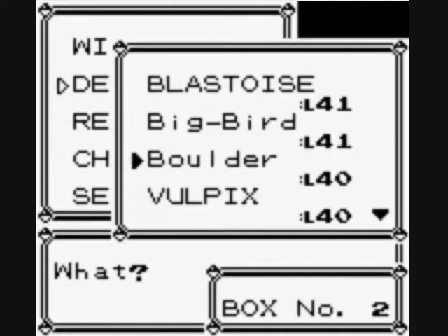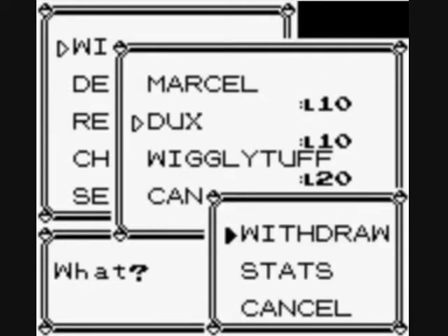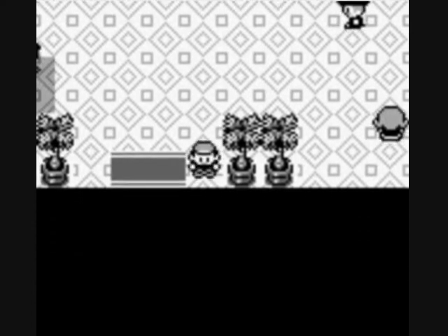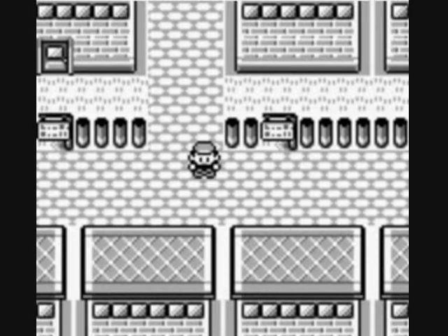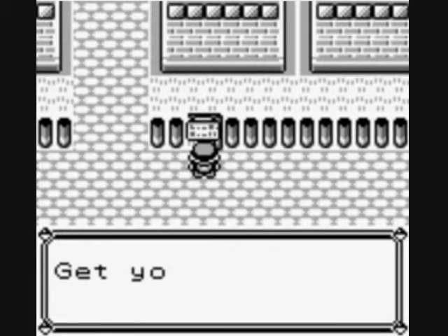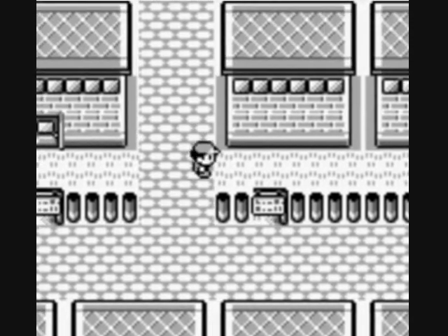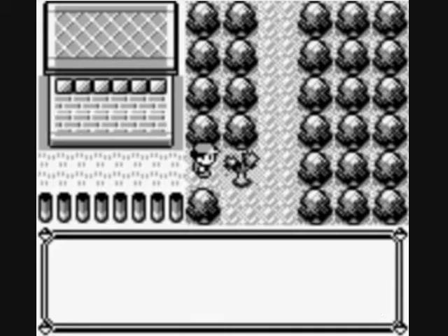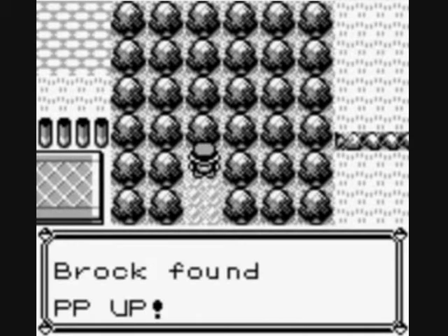We're going to deposit our Wigglytuff and head down to get Ducks, who is still hanging on by a thread as far as being useful to our team. Because once you get to a certain point in the game, Cut is kind of passé — you don't really need to use it. Here's a sign: Trainer Tips — Guard Special protects Pokemon against special attacks such as fire and water, and you can get it at the department store. I'm not going to be falling for that advertising because I never have had a need for Guard Special. It's a waste of an entire move. So we're going to hack away with Cut, and the PP Up is right up here — got it.